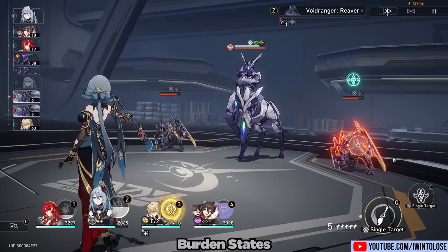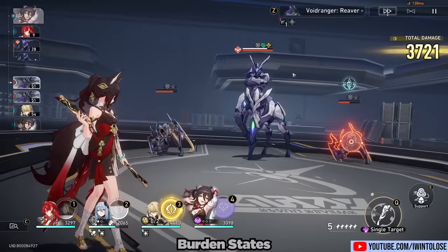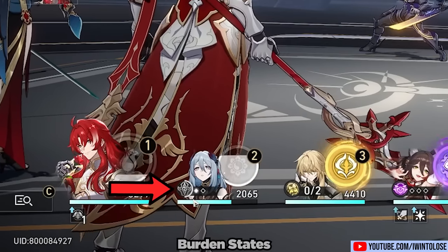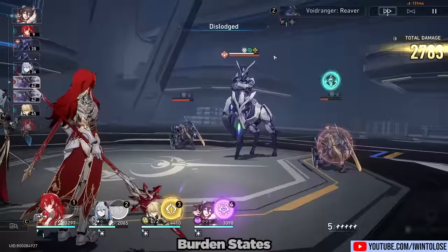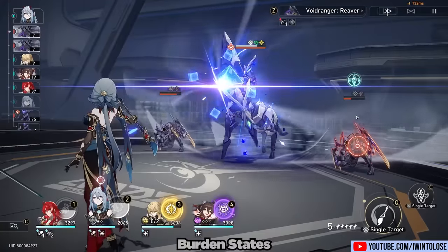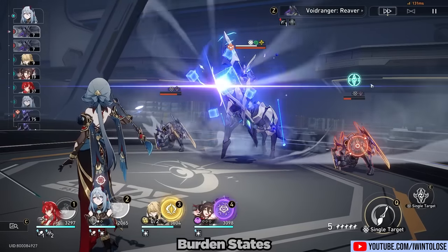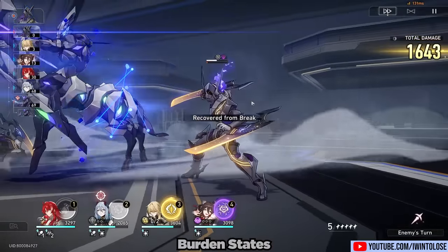We're going to hit the enemy and this will actually generate an extra skill point as well as increase the enemy's burden state to two out of four. There's also this visual indicator next to Hanya's portrait indicating how many skill points you can generate from hitting the enemy twice. If we hit it again, it's going to be at three out of four. And finally, if we use another basic attack, skill, or ultimate to hit the enemy, it will be at four out of four, at which point we've generated two skill points and burden will then be removed from the enemy.